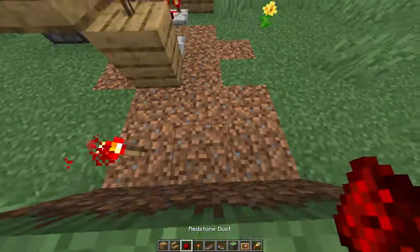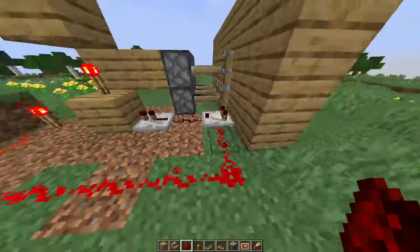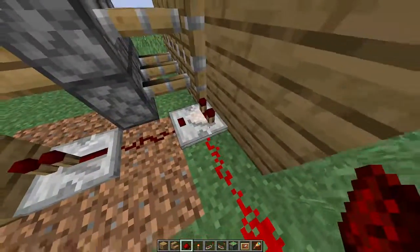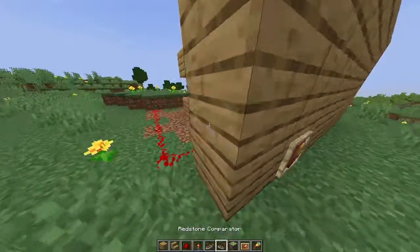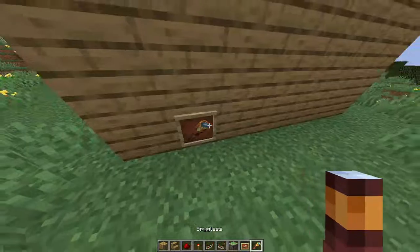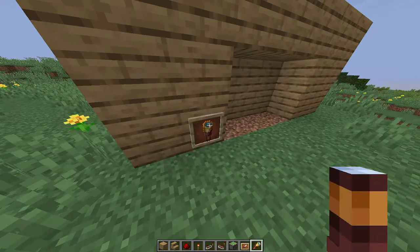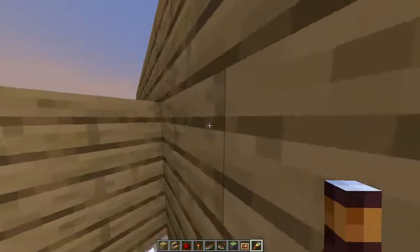You want to place another redstone torch with one block of air between them, and you want to run redstone to the comparator. Basically, what it's doing is it's comparing the two values that you have set for it. The current value of this spyglass is one. When you set it to the ninth position, it becomes nine or ten, I believe.